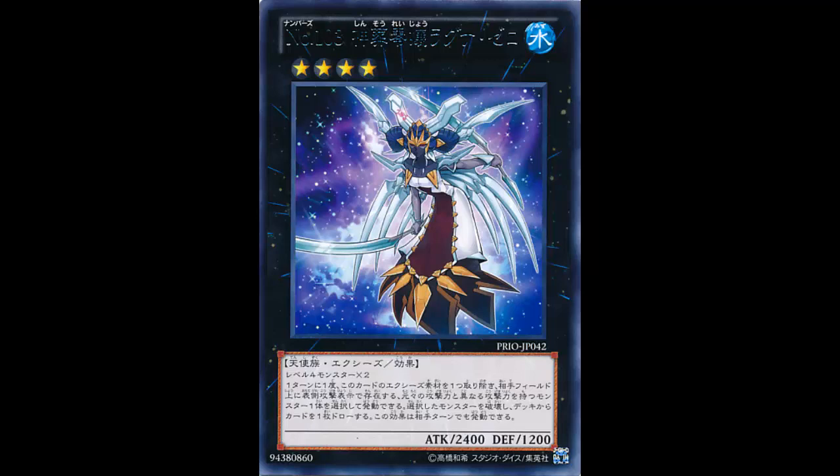Definitely put it in your extra deck. It's a Rare, pick it up — it's in Primal Origins. I finally have a great answer to Fire Fist, because my extra deck really didn't have one before. You have Abyss Dweller for graveyard and other things, but for Fire Fist it's like — I need fire, I need something to handle fire. Ironically, Ragna Zero is also Water, so you're gonna handle the fire with some water and douse those flames. I'm really excited about this card — thanks for watching this episode of the card review series, and I'll see you guys next Tuesday.